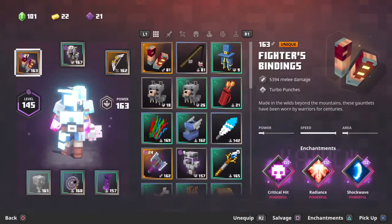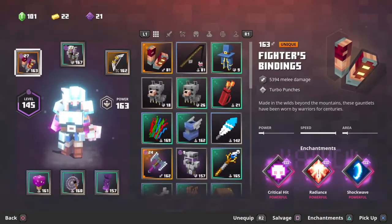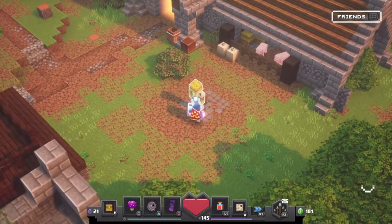In this video I'm going to show you how to get Fighter's Bindings — not the rarest but the best item — and the best enchantments for it. The best enchantments would be critical hit, radiance, and swirling. I got very lucky and got critical hit, radiant, and shockwave. You might not get as lucky as me, so you'll have to test them out.